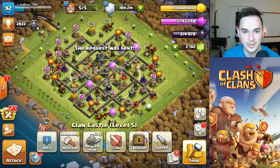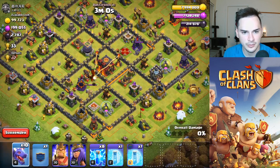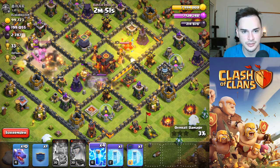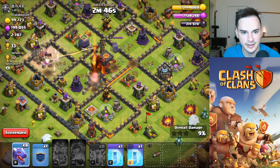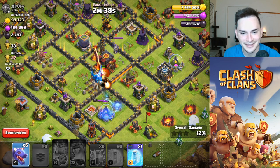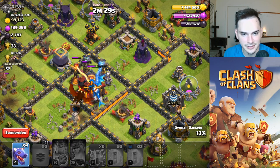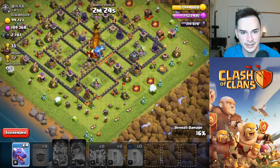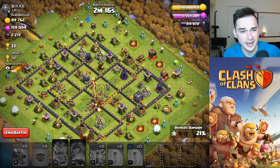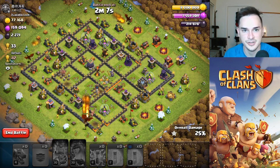Found another TH10 - kind of a weird one though because there's a hole in the middle of the base and I don't know how I want to attack it. I'm going to try going one two three four around it - I don't know if this is a good idea. Did the town hall go down yet? It didn't. This is a scuffed idea, what am I doing - I'm about to just get a one-star. Let's freeze again. I've got like six dragons and they need to take out 50%. I think a few dragons in the core could take out the town hall... Oh wait, laundry's going - I'll be right back. Scuff video.